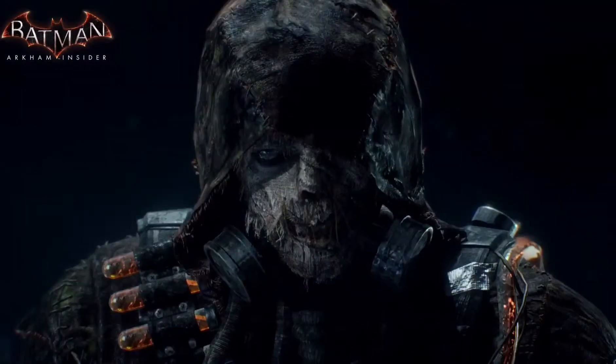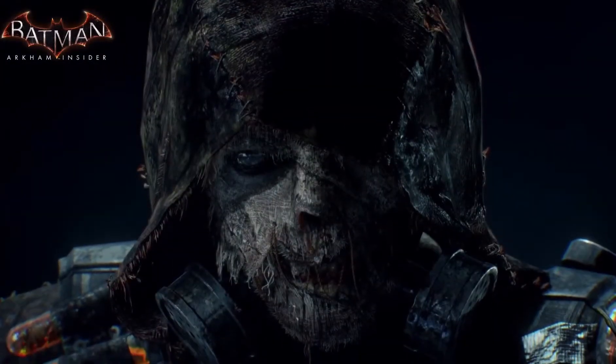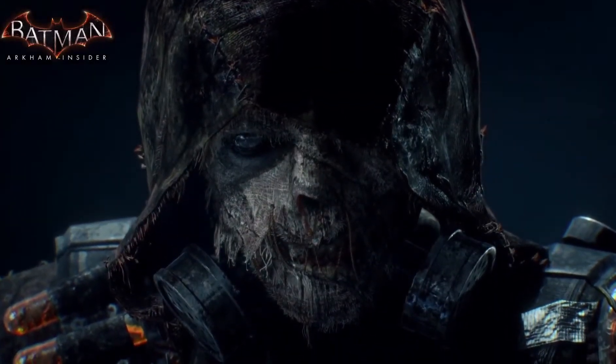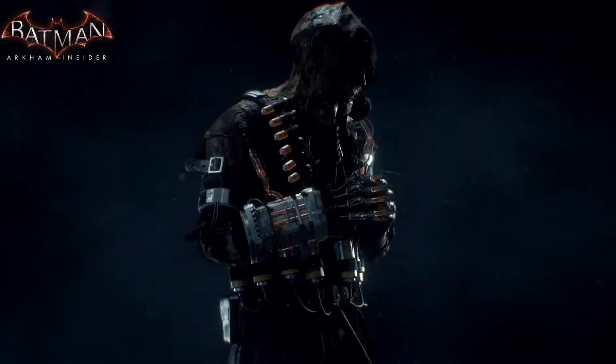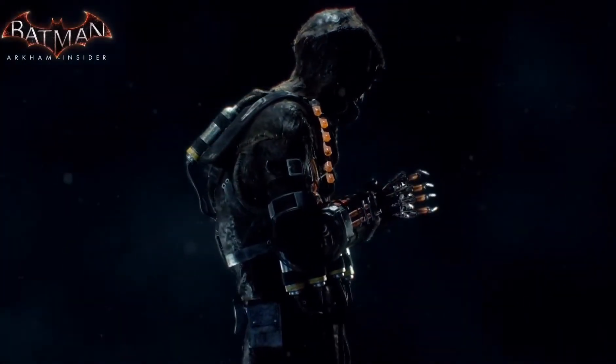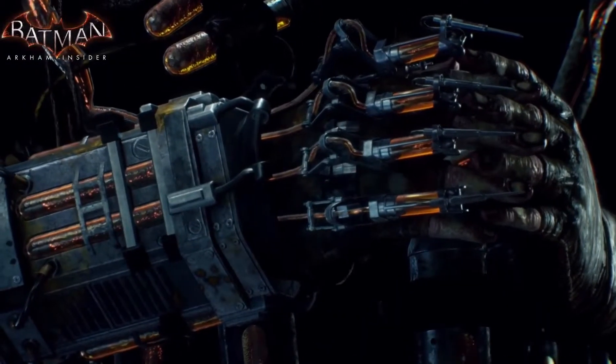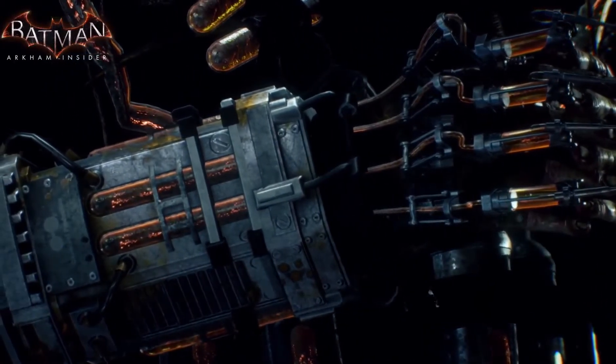It took ages to develop his face and the hood and the way everything works together. Like the skin — it's falling off with strings. And he's got this evil look, almost like you can't have a real connection with his eyes. He's always keeping himself inside. You can see he wears all the fear toxin all around him — it's like that's his armor, that's also his weapon. He kind of wraps himself in fear toxin.